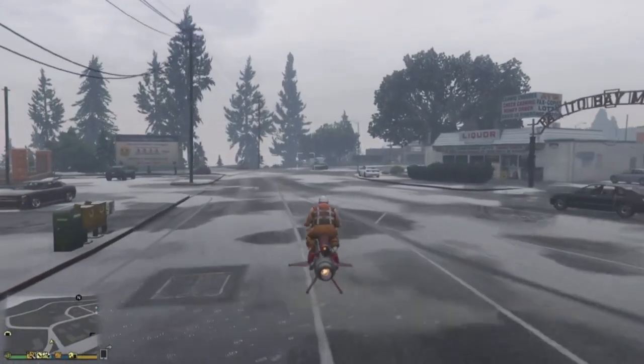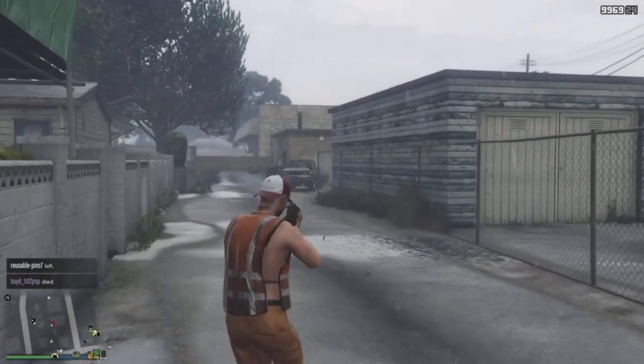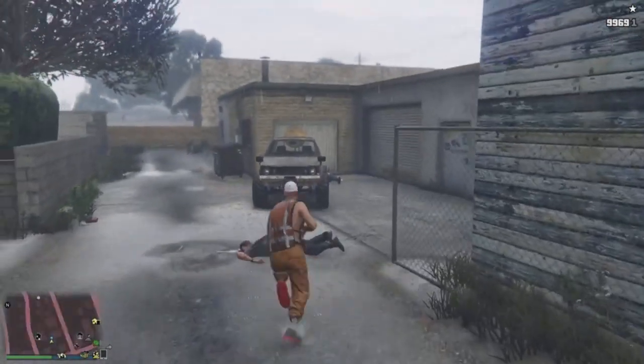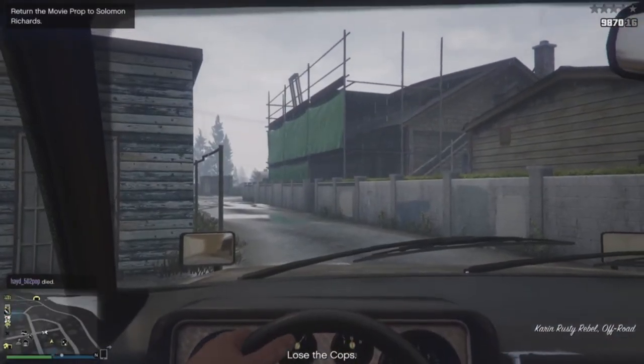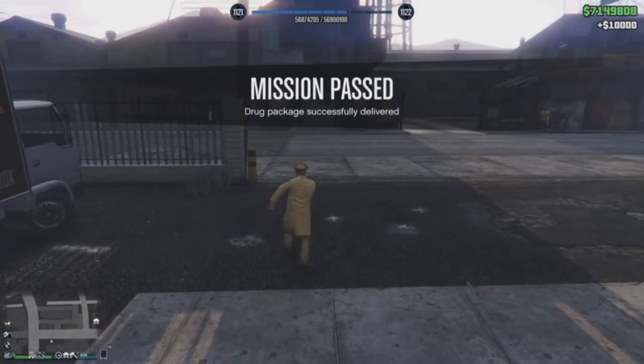Next is the Drug Package blue dot, which randomly spawns labeled 'Drug Package.' Go near it and you'll find a car surrounded by two or three people. Kill them, get the car, and deliver it to a certain location. You'll be rewarded with $10,000. The main objective is simply to eliminate the guards, take the car, and earn the ten thousand dollars.